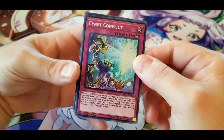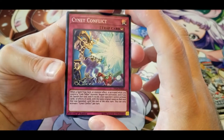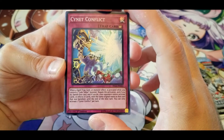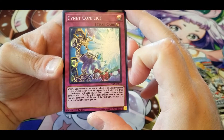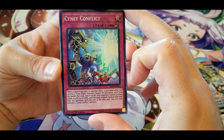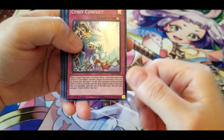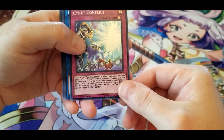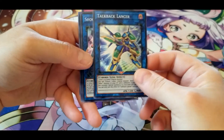Another Signet Conflict — when a spell or trap or monster effect is activated while you control a Code Talker, negate the activation, banish that card, and your opponent cannot activate cards or effects with that name until end of next turn. Decent enough effect. Another Talkback Lancer.